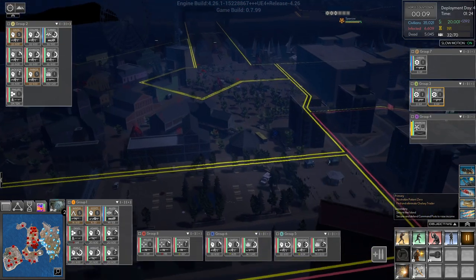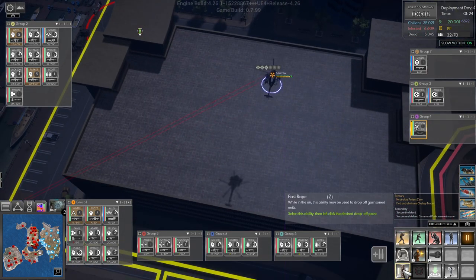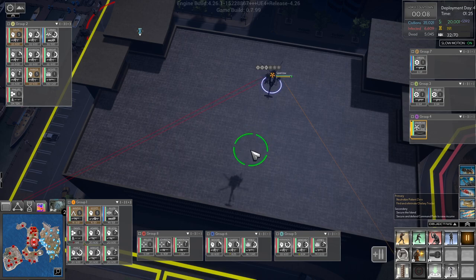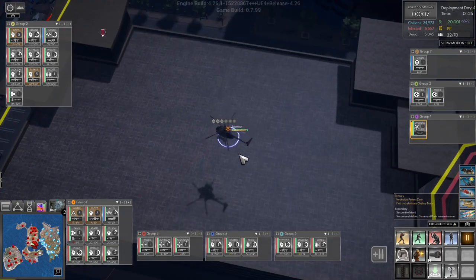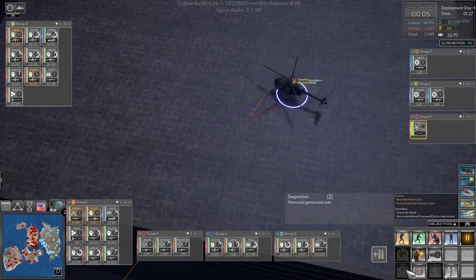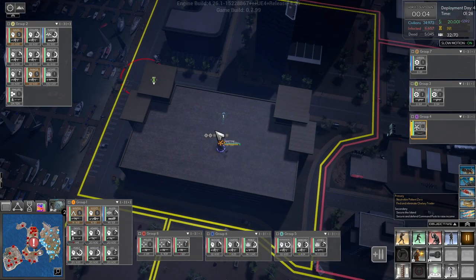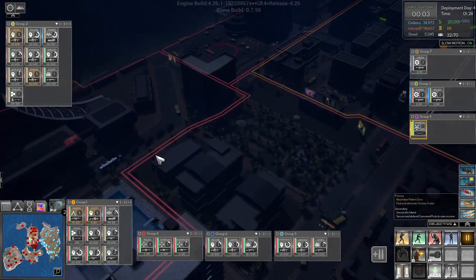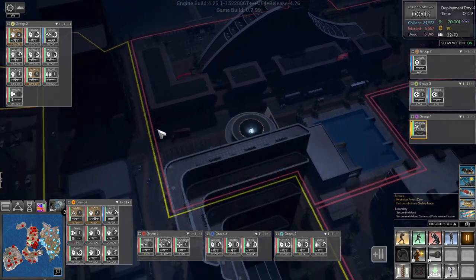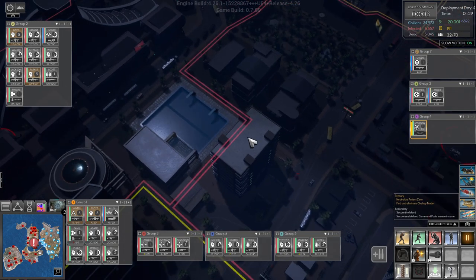Our chopper - we see something. Let's fast rope down here, actually just land and dismount. You get back on board, you get back on board, you get back on board. Chopper, where can we land someone? Come on, I'm thinking over here.